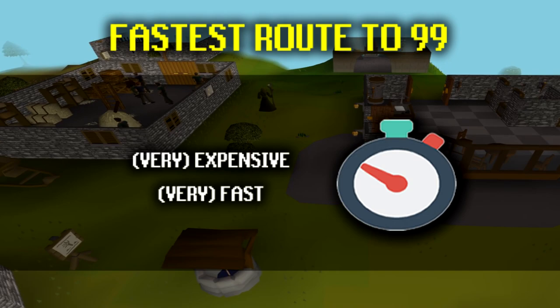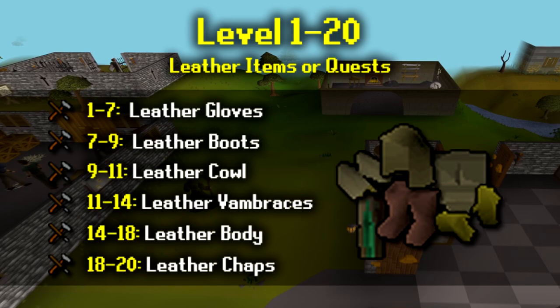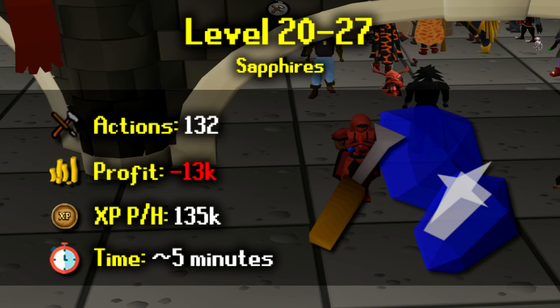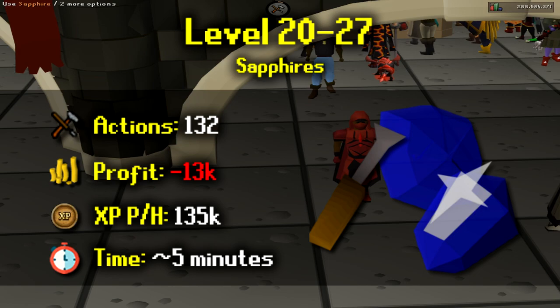For the fast route, it will be super expensive but it will be the quickest viable route to 99. From level 1 to 20 you want to be doing leather items or quests. The early levels are fairly fast and don't make too much of a loss. Once you reach level 20 we're going to be cutting different kinds of gems all the way to level 77. From level 20 to level 27 you can cut sapphires — you'll need a chisel and will need to cut 132 sapphires, giving a loss of 13k but around 135k XP per hour. This should only take around 5 minutes to reach level 27.